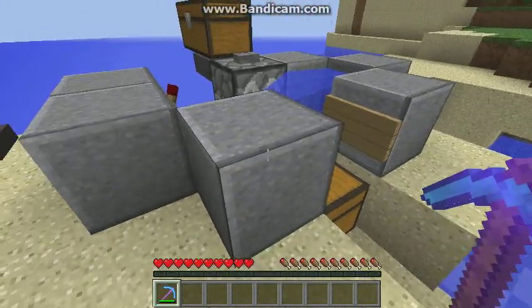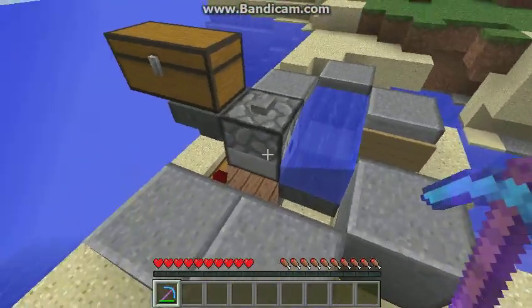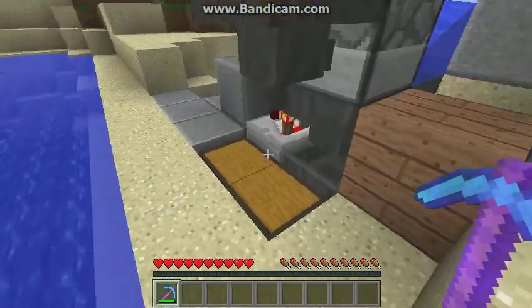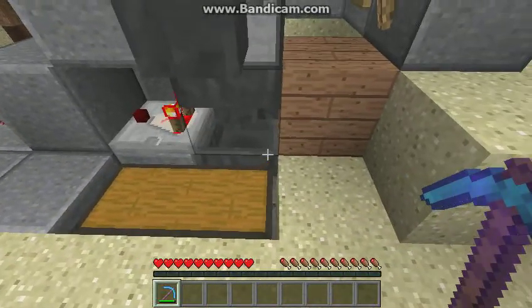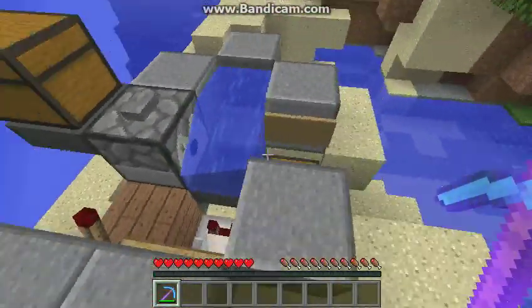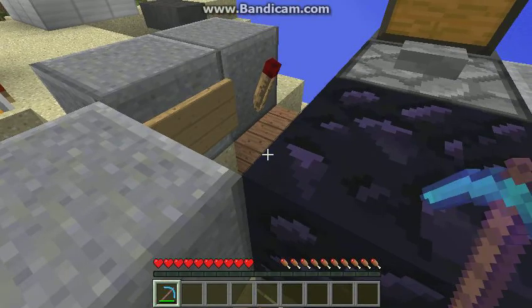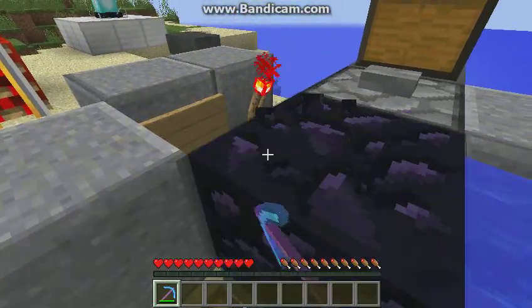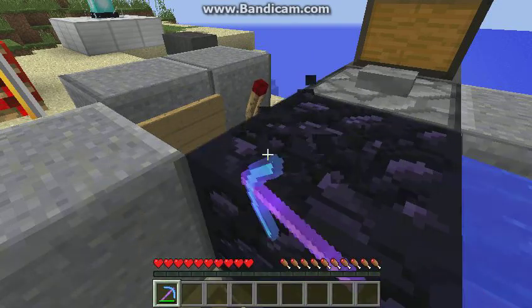Hello guys, welcome back. Today I'm going to be showing you this little device — it's a simple AFK obsidian farm, complete with a bucket filter. It's very cheap to start. You hit this button, aim your cursor at the wood, and then you just do this. It's pretty consistent.